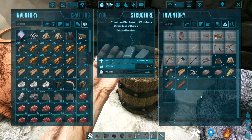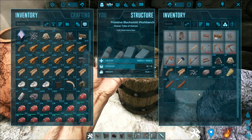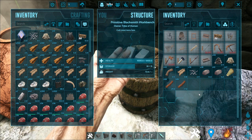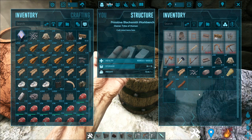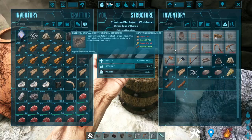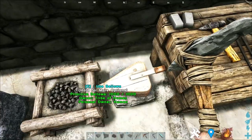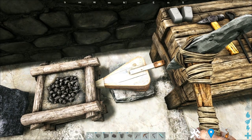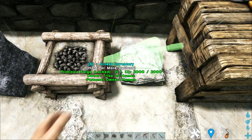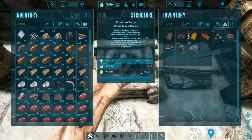This is where it starts getting a little bit confusing. However, if you have some knowledge of actual blacksmithing, you'll be fine because it follows real blacksmithing to quite a degree. The next step is to make the primitive forge. Once you place it down, you require the bellow. The bellow is not part of the primitive forge — as you can see, I can just pick it up and put it down again. This primitive forge cannot work without the bellow, as I'm going to show you now.